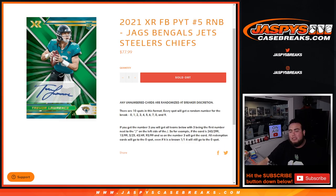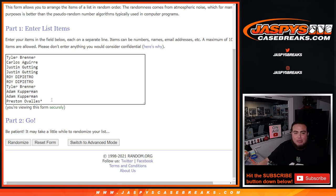So again, this one's for the Jaguars, Bengals, Jets, Steelers, Chiefs. Here's the dice roller, here's the customer names, Tyler down to Preston.